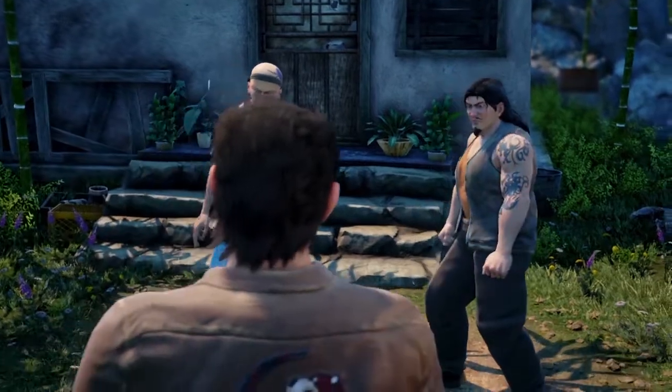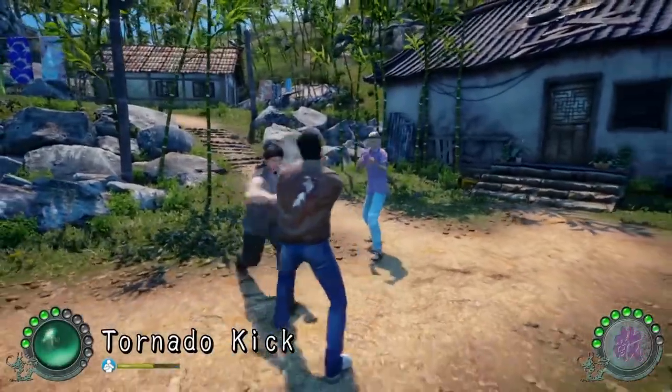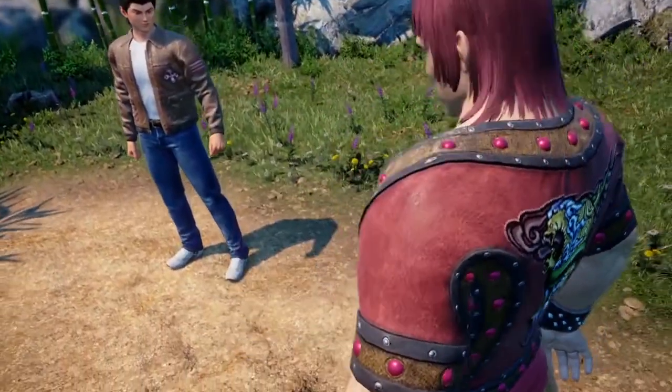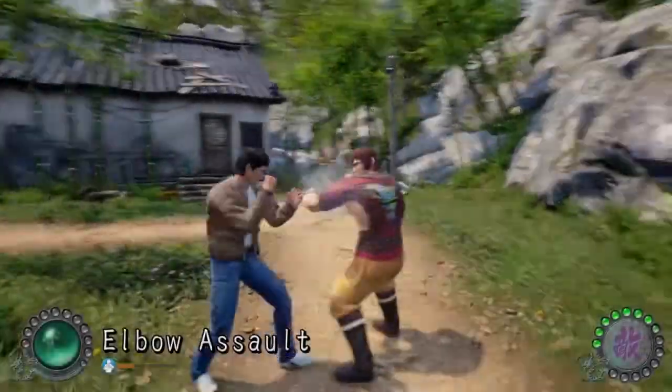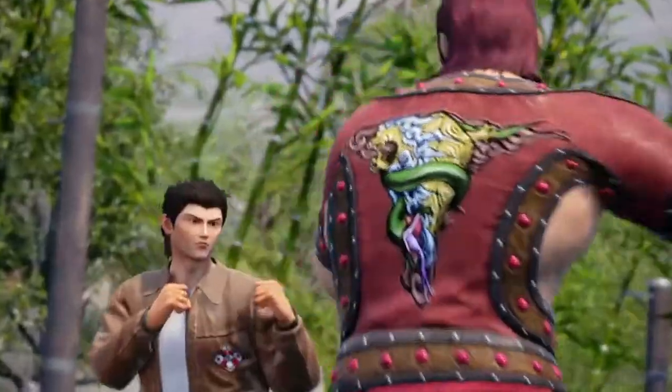The fighting in Shenmue is actually pretty straightforward. Use a set of button combinations to do attacks, or just button mash and hopefully something works. You may feel a little intimidated early on when you are overtaken by a boss, but keep in mind some events you're supposed to lose.